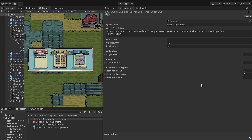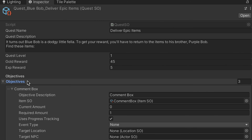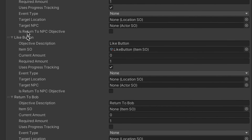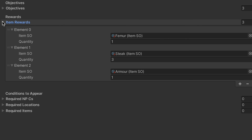Creating and customizing quests will be easy. We'll use a scriptable object and you can just fill out your gold and experience rewards, a quest description, and then choose different types of objectives, like collecting items, visiting locations, or speaking with NPCs. Finally, you can select any items you'd like to include as rewards.